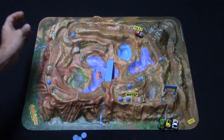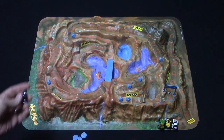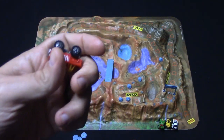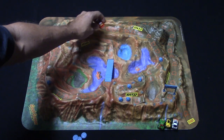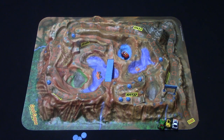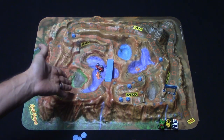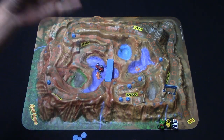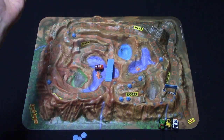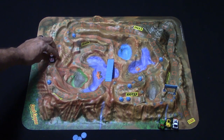Throughout the game there are pits, and if your truck happens to fall into one of these pits, one of two things will happen. Let's say the red truck falls in — it's going to have to get out on its next turn. If the vehicle crosses the bridge and overturns so it's not on its wheels, you'll have to spend one turn to get your truck back upright, then move out on your next turn.